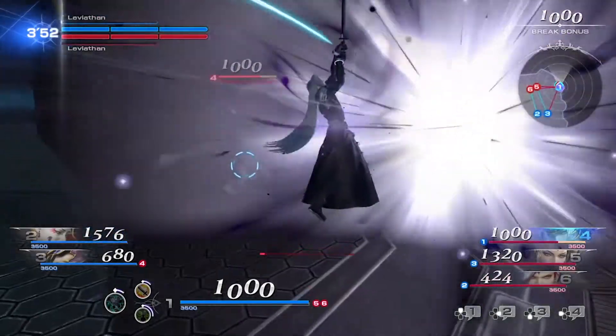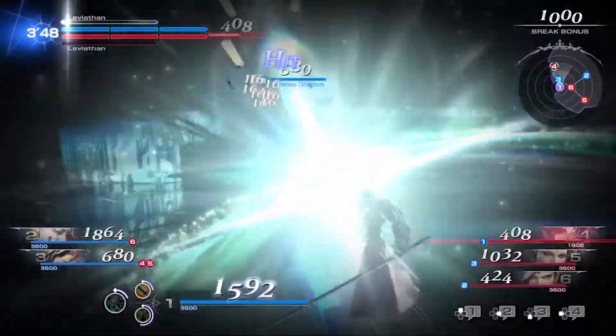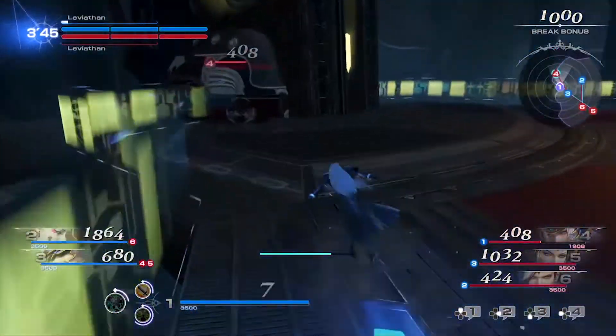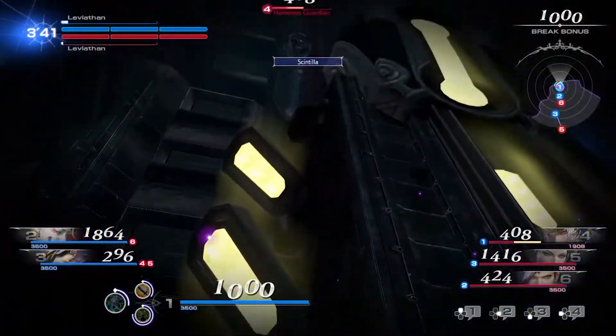There are some neat tricks that can help you get the upper hand on your foes, and one of those tricks is the ability to climb up walls and trees for a fast escape or to get some air in a timely manner.